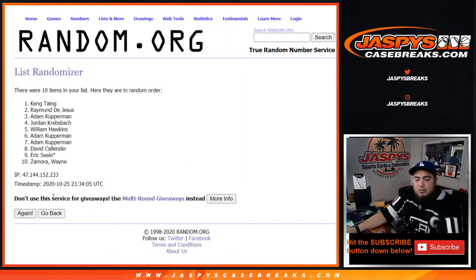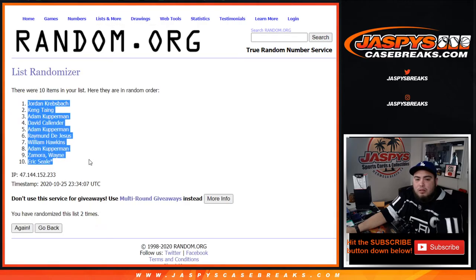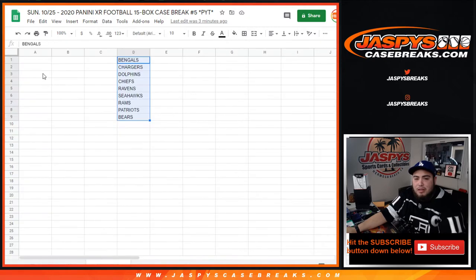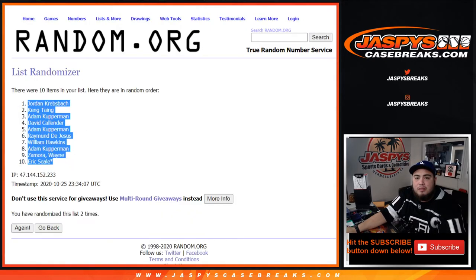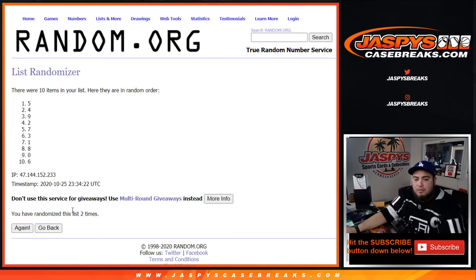1, 2. Jordan down to Eric. All right, so here's the R&B, just two times — one, two. Five down to six.